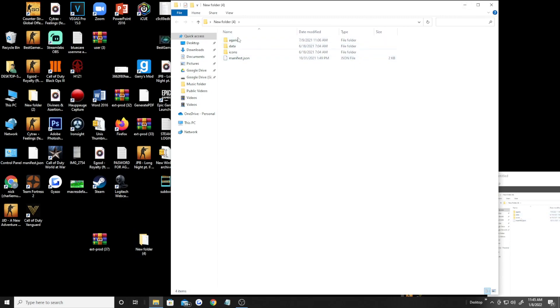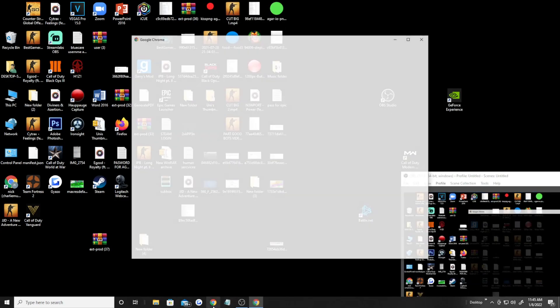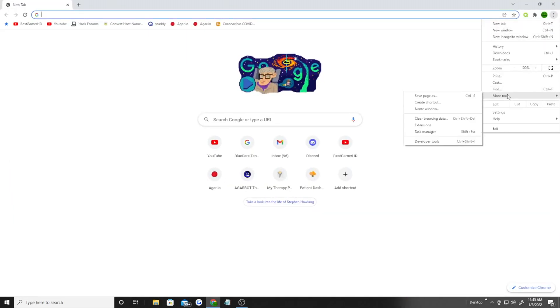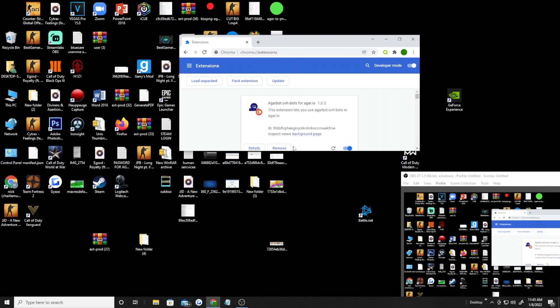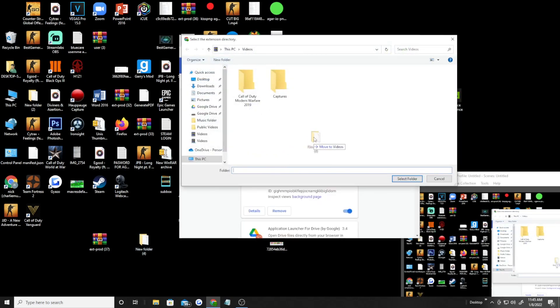Now you open up your folder and you've got all these files here — that's what you want. If you don't see the files in the folder, go find the folder. Once you do that, go back to your Google Chrome, sign in, and go to this page. Most people don't have this on — load it unpacked, add your folder here.